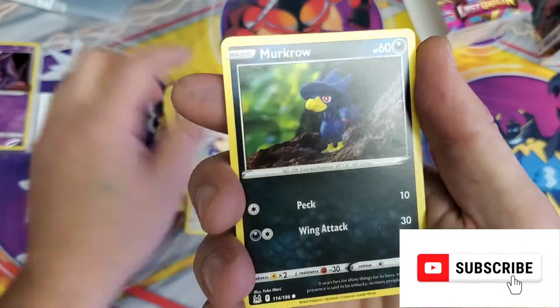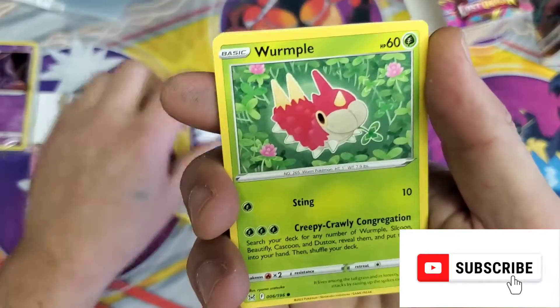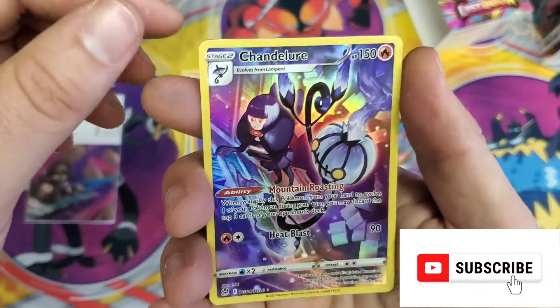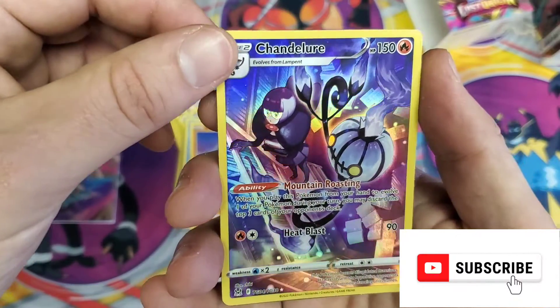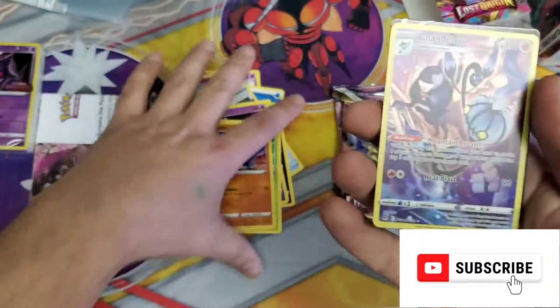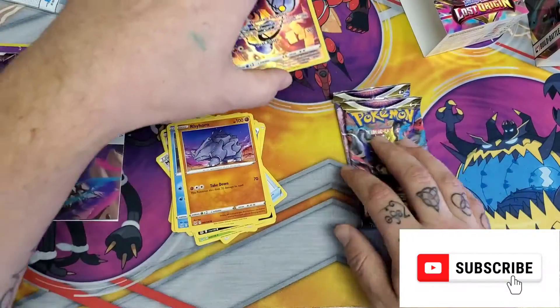Alright — Kaskoon, Ambipom, Murkrow, Shuppet, Wurmple, Snover, Bryhorn, Chandelure in the Reverse — I don't think I have that one — and the Galarian Perserker. Nice. I don't think I have either of those, honestly.